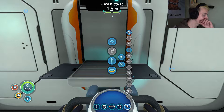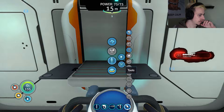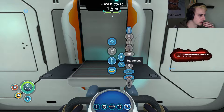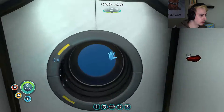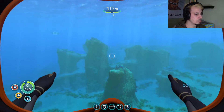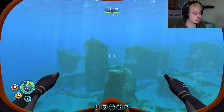Welcome back to Subnautica. Hardcore. No vehicles except for the Sea Glide. I also have a fear of the water. Let's do this thing. We're making really good progress, actually. I'm actually stoked about how far we are. We're going to hopefully finish the Modification Station Blueprint and make it. So we're going to go do some wrecks.